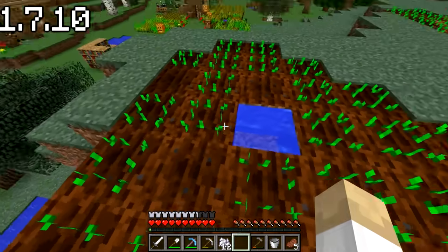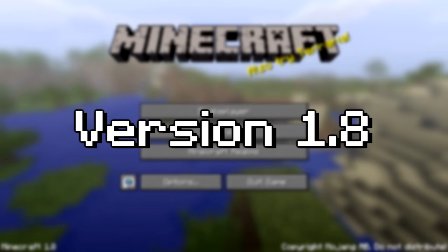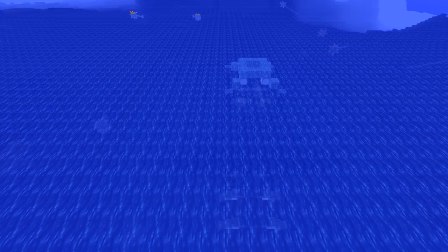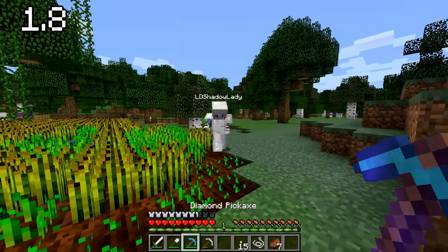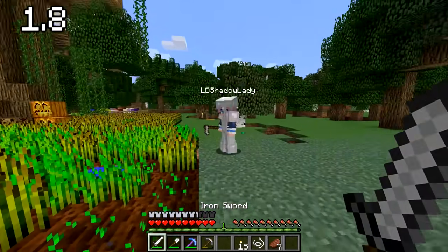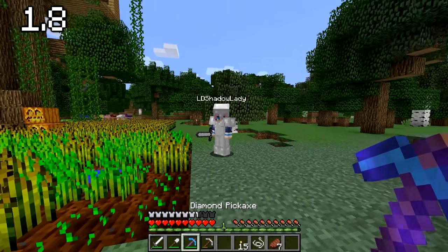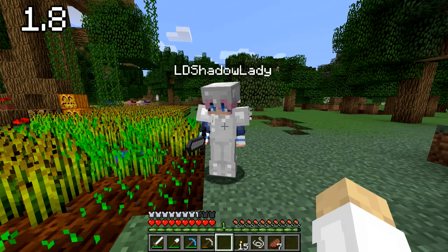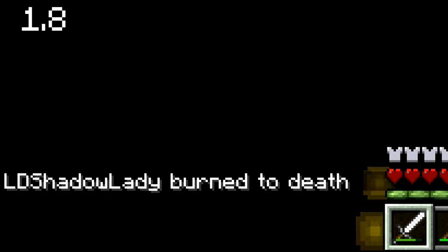I spent the entirety of version 1.7.10 just working on my house while Lizzie made loads of colourful sheep. Version 1.8 added andesite, granite, and diorite, and of course ocean monuments. So Lizzie, I think it's time we prepared for our ender dragon fight — we're going to have to do it eventually. What we should do is head to the Nether, although that's not much to do with this update. How has that happened? Oh no.